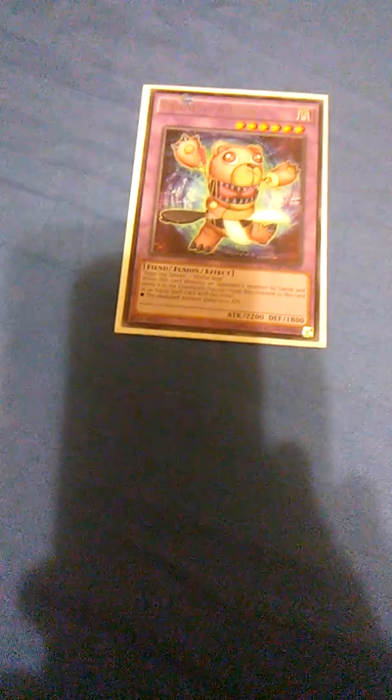Now, Extra Deck. Frightfur Bear — when you destroy a Monster by Battle and send it to Grave, you can equip that Monster to this card and it gets that effect; the Equip Monster gains a thousand attack. Pretty much it's like a Fusion version of Honor Arc. Frightfur Tiger — when he's Fusion Summoned, target cards on the field up to the number of Fusion Materials used. The main Frightfur Monster — when he's Fusion Summoned, you can target a Frightfur Monster in Grave and Special Summon it; all Frightfur Monsters gain 400 attack. If this card was Fusion Summoned by using 3 or more Fusion Materials, it cannot be destroyed by Battle or Card Effects, which is really helpful.